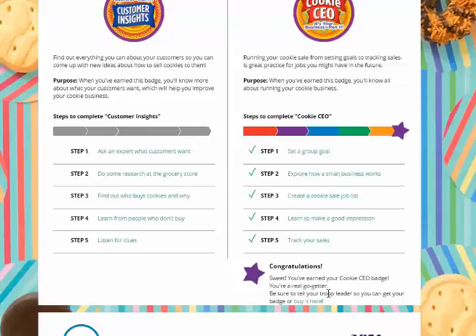Note it reminds her she needs to let her troop leader know she's completed the badge. There's nothing to communicate directly to the troop leader in Digital Cookie that she's completed that. There's also a link to the Girl Scout store where the badge can be purchased online.